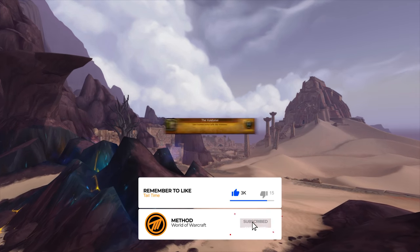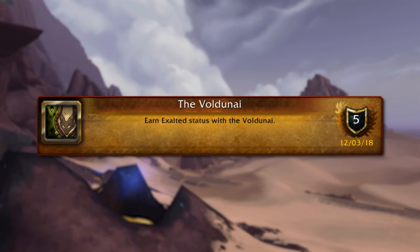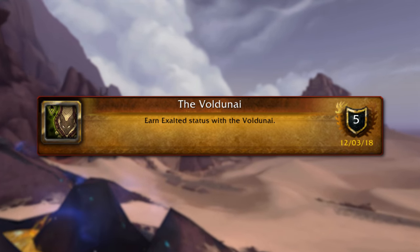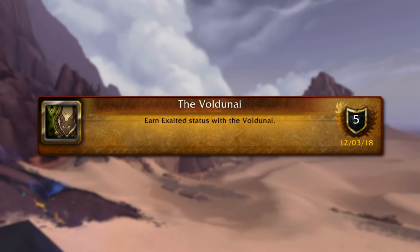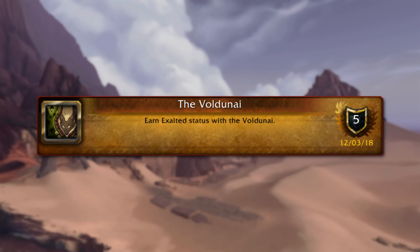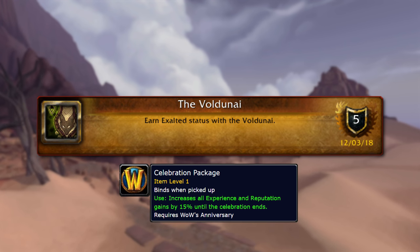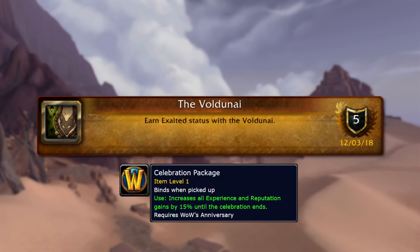First, you need to be exalted with the Voldeneye. At this point in the expansion, most of you already have that box checked. But if you're a fresh Horde recruit or a reputation slacker, it shouldn't take too long. Just do your world quests and any Voldeneye emissaries, and especially for the next month or so, with the WoW 15th anniversary bonus reputation available right now, you'll be done before you know it.